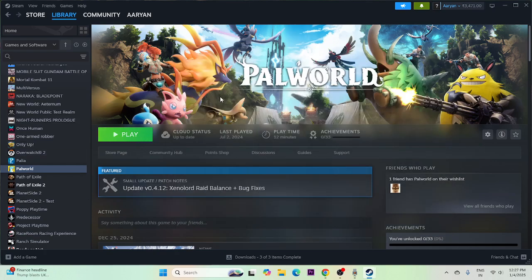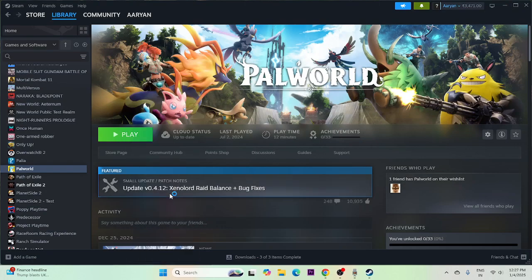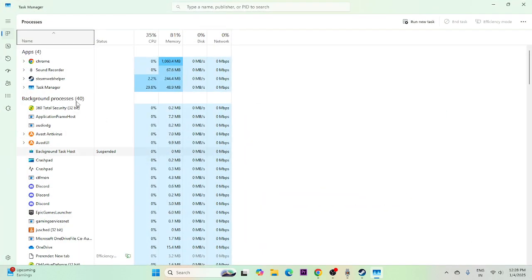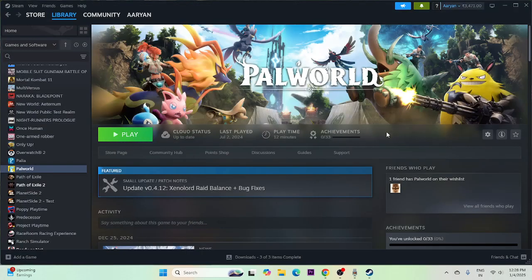Next, close all overlay applications. Right-click the taskbar and open Task Manager. You'll see many apps running in the background — all these things are affecting game performance. End tasks on all unwanted background applications, then go back and try launching the game.